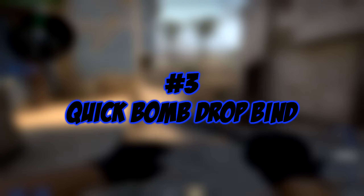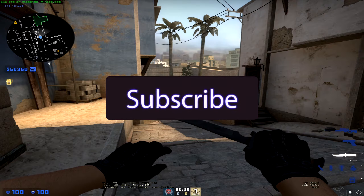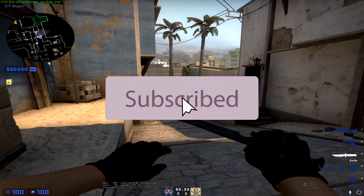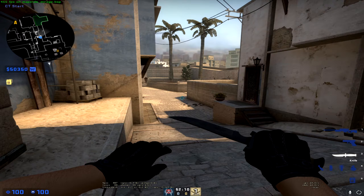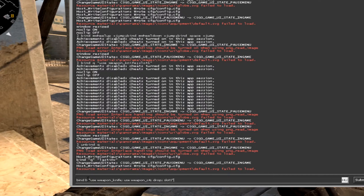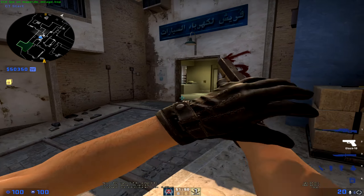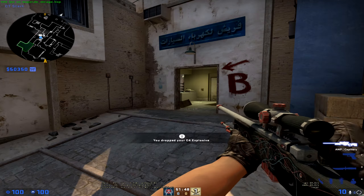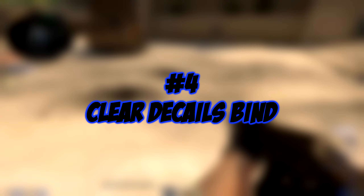This is very useful. Next is the Bomb Drop bind. Having a bind to switch to your bomb and manually drop it in positions is definitely worth setting up. With this bind, pressing the B key will instantly switch to your C4, drop it on the ground, then switch back to your primary weapon. The bind is: bind b "use weapon_knife; use weapon_c4; drop; slot1" — but you can put this on any button you want.